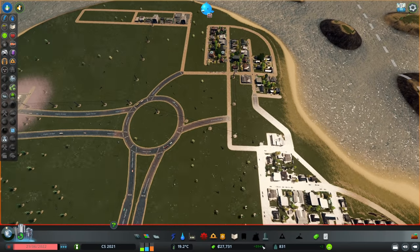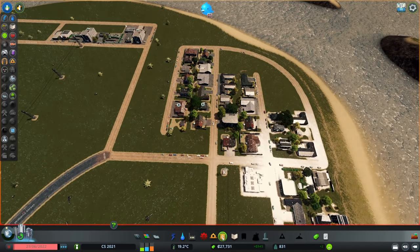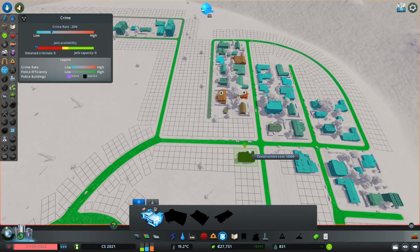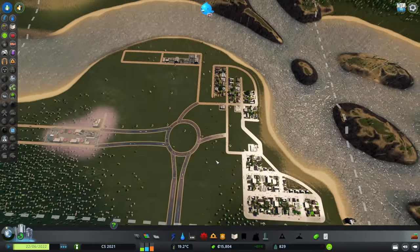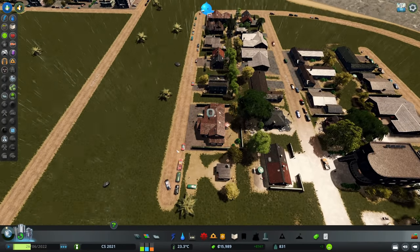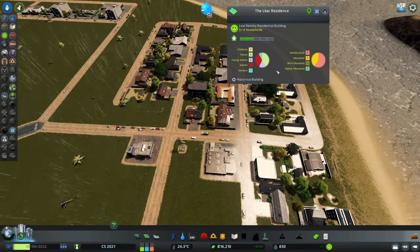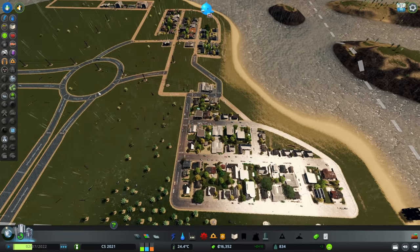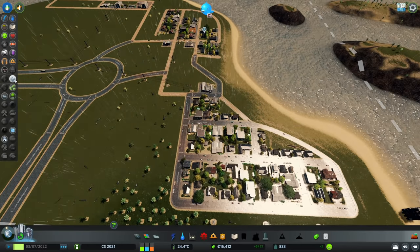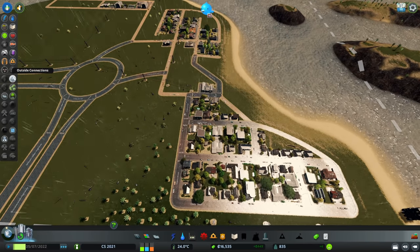Looks like we're doing slightly better in terms of budget, and we also have our first crime wave here — of course having no police department is kind of an invitation to that. So we're gonna set one up right there; this should be able to serve the entirety of the town. The criminals are being collected just like that — this actually immediately made a couple of houses upgrade because we provided them with services. Now we have it pretty much balanced out with the demands: not residential, commercial, or industry is dominating one another.